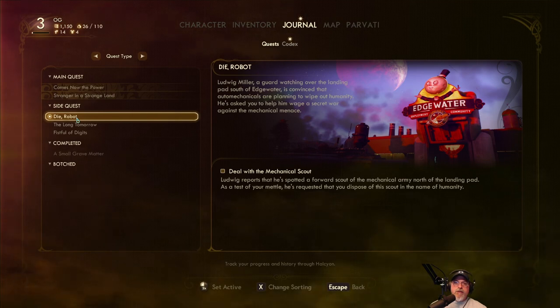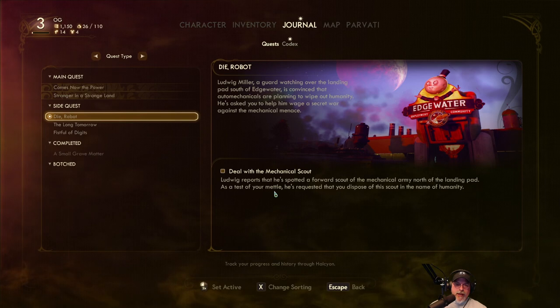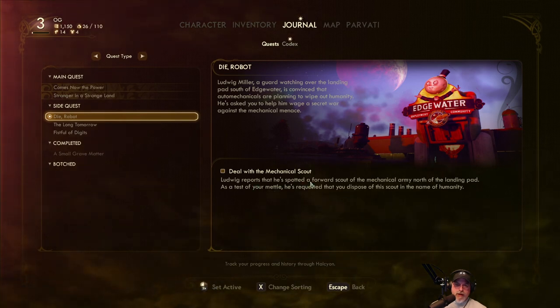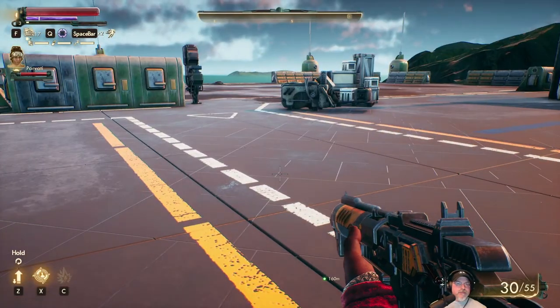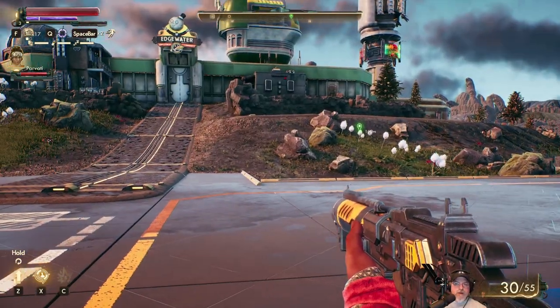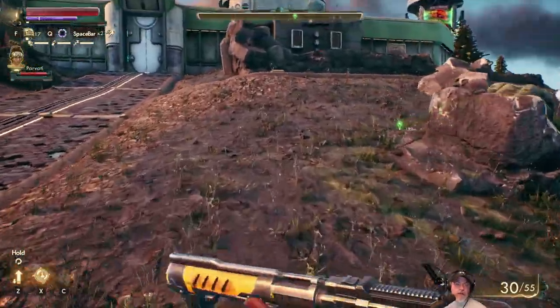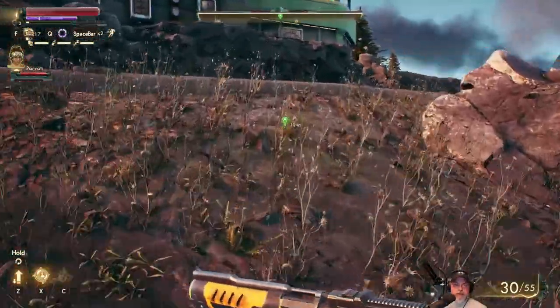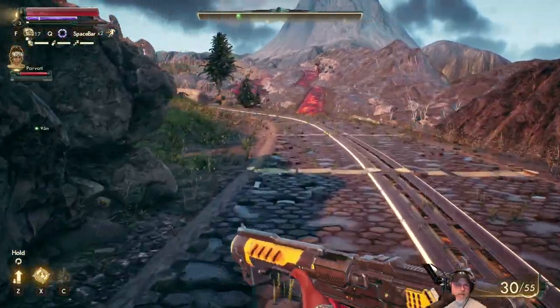Ludwig Miller, a guard and watcher of the landing pad south of Edgewater, is convinced that auto mechanicals are planning to wipe out humanity. He's asked you to help him wage a secret war against the mechanical menace. Deal with the mechanical scout — Ludwig reports that he's spotted a forward scout of the mechanical army north of the landing pad. As a test of your mettle, he's requested that you dispose of the scout in the name of humanity. North of the landing pad, it's over that way. So we're going to get close to the robot dude here, but then we're going to do another save.